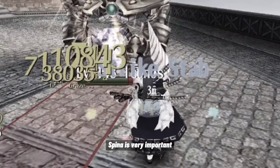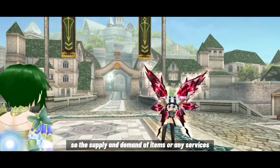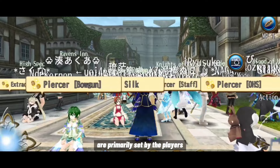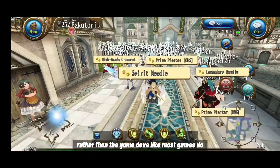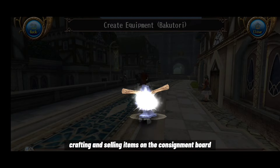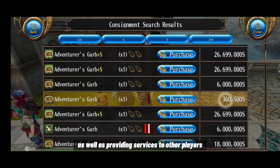TL;DR — spina is very important. Torum is a very player-driven economy game, so the supply and demand of items or services are primarily set by the players rather than the game devs. This includes trading, crafting, selling items on the consignment board, and providing services to other players.